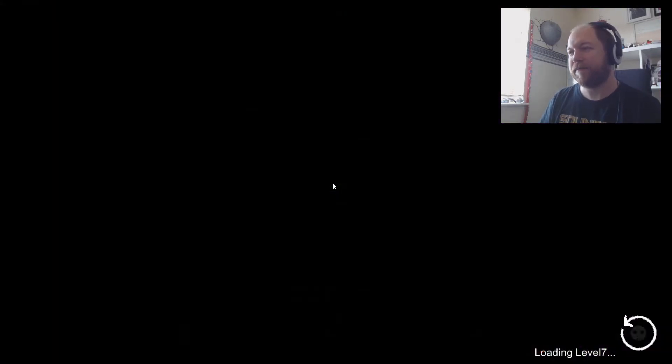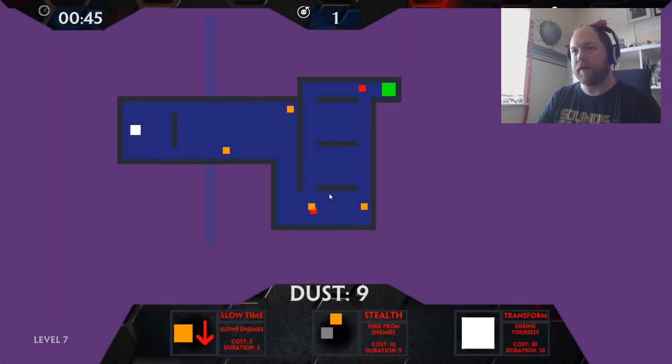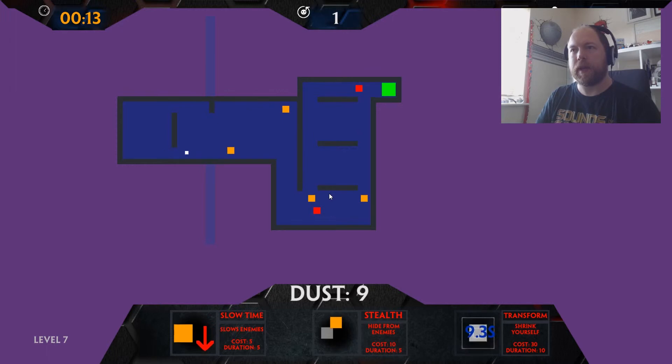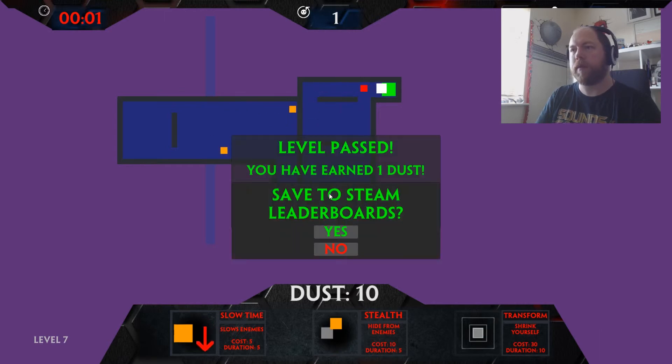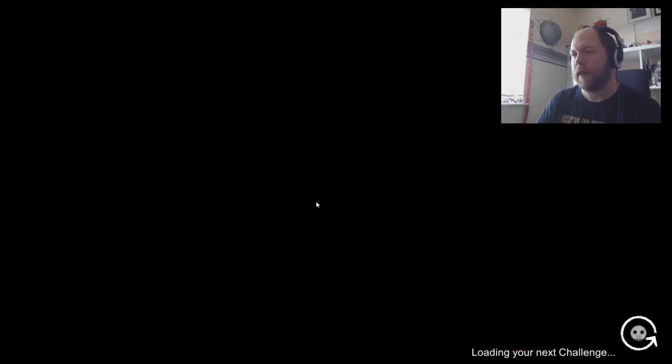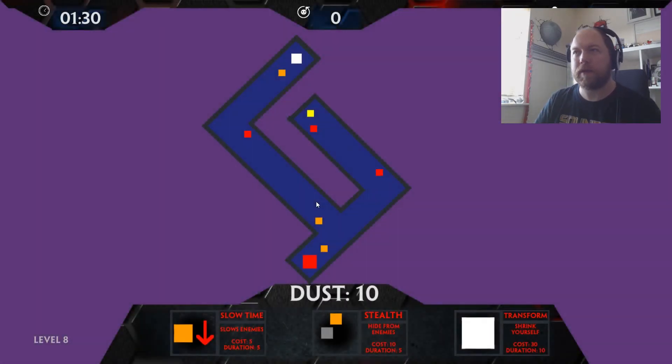Let's restart that one. Loading that level again. Three, two, one — shrink down. There we go, we've earned one dust. Let's go to another level. Level eight. Some of these levels you literally cannot do without shrinking.